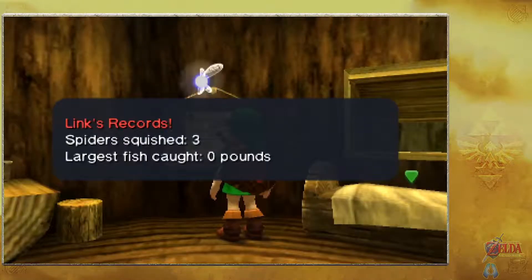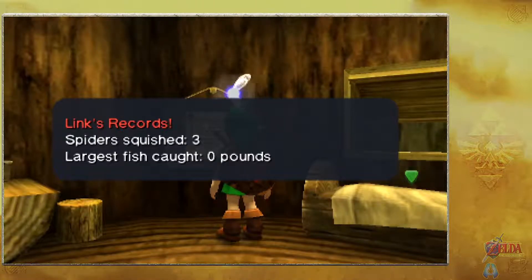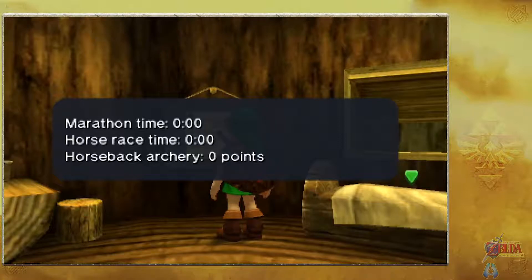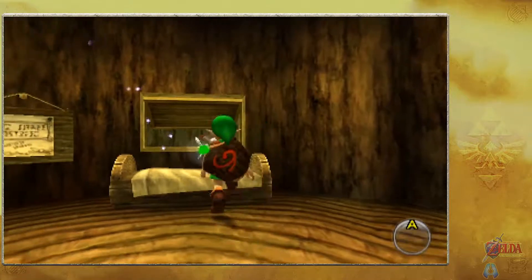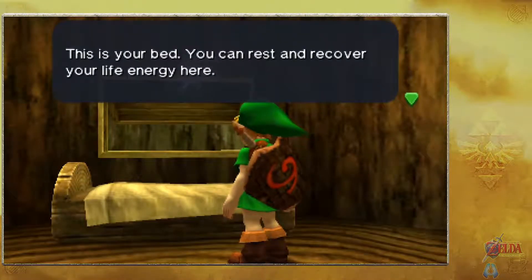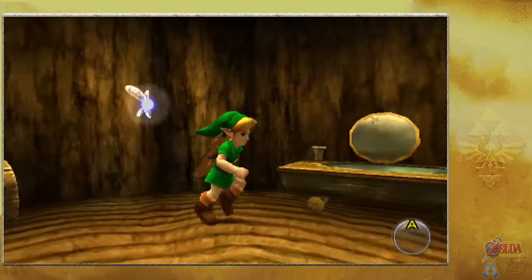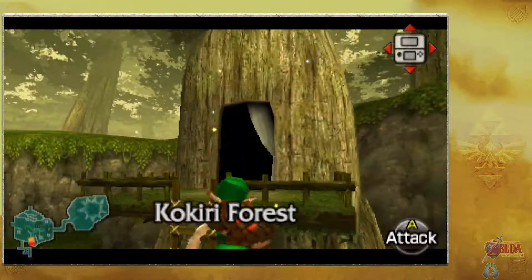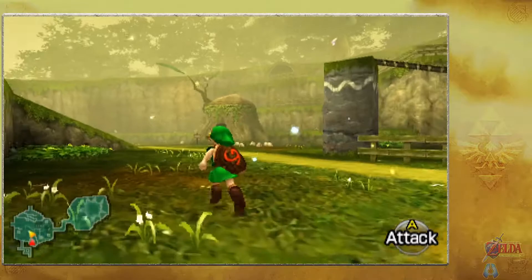We have two things we could do in here. If we look at this, we could look at Link's records with Spider Squish 3, Largest Fish Caught, Marathon Race, Horse Time, Horseback, and Archery. That basically gives us an idea of some of the side quests in the game. If I check our bed here, we can actually rest and recover our life energy. If you start as a kid with three hearts, you can just rest there immediately and get your health back.